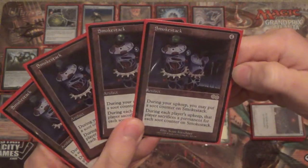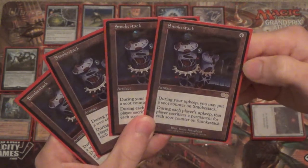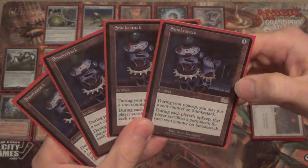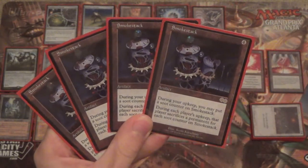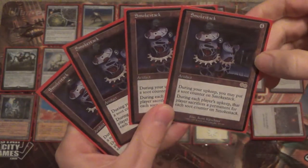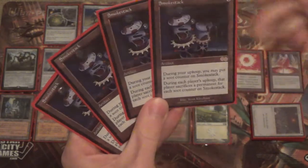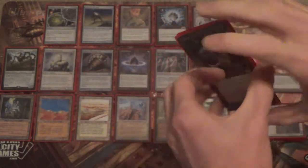This is a 4-mana artifact. During your upkeep, you may put a Soot counter on Smokestack. During each player's upkeep, that player sacrifices a permanent for each Soot counter on it — so that does mean you'll have to sacrifice one first. Now, because you're playing the Smokestack and sacrificing a permanent first, you might think this is really negative for you. But we have ways to recur our permanents and thus out-attrition them — either recur or just have so many that we beat them out.